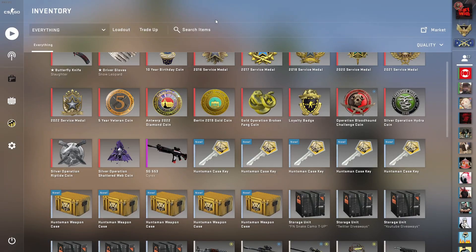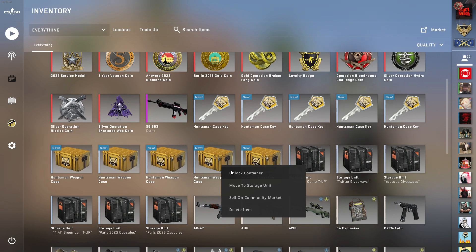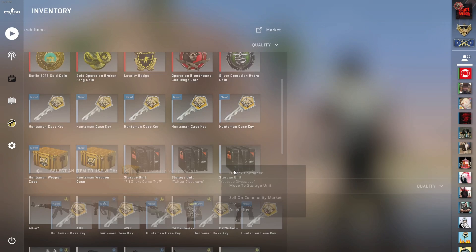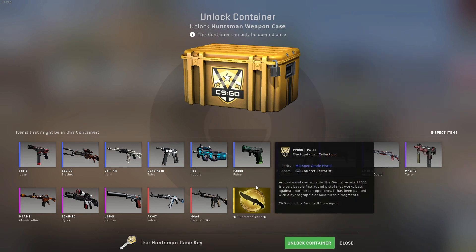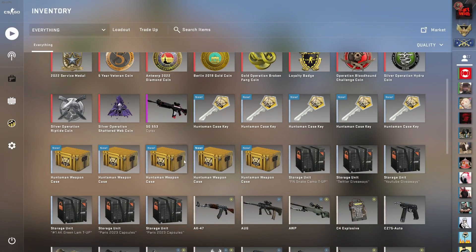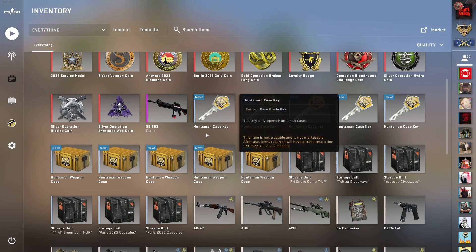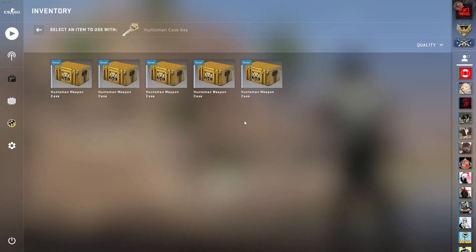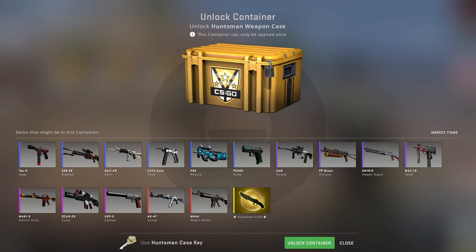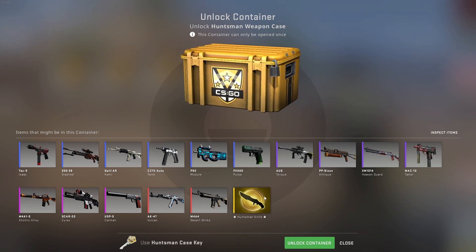I have a pretty crazy video because I'm going to open up some pretty old and expensive cases. I bought a few Huntsman cases — the only knife you can get as a gold is the Huntsman knife. These are going for 10 euros each, so five cases is 50 euros, plus the key makes it 12.5 euros per case — 62.5 euros in total.